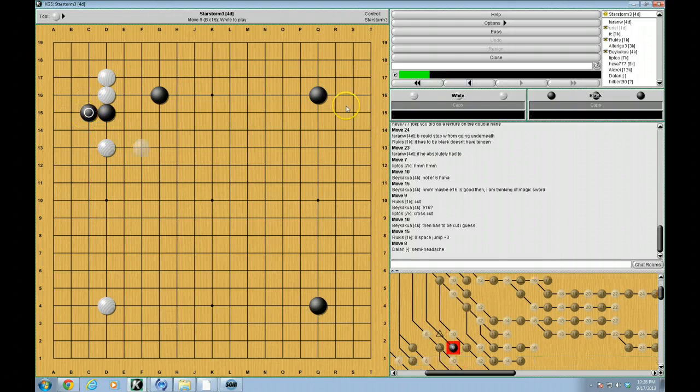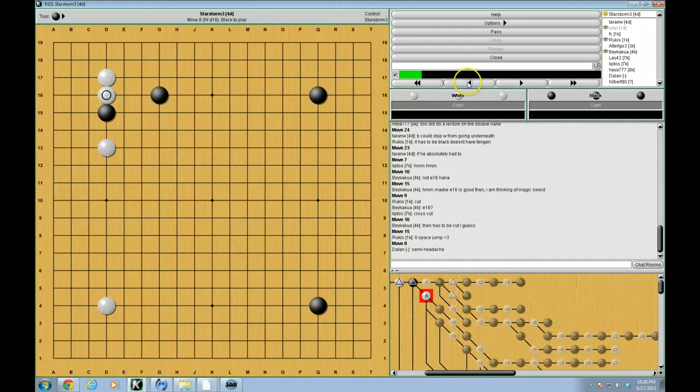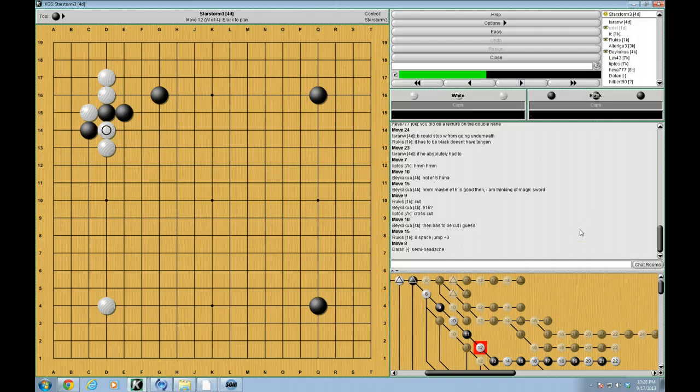If black attempts to do something like this, this is difficult for black to make work. Once white does this, it seems very difficult for black to really get a good result. Black's two stones are kind of split in half, and black's two groups aren't particularly strong. So usually black doesn't do that. The intuitive move that we might think black plays is E15. What happens is actually the same thing — white hanes and then cuts. Now this is a move that is very, very complicated, and you really have to know what you're doing to play this properly. So let's take some guesses first. Any ideas? What should black do here? White's shape clearly has weaknesses, but how do we use those weaknesses?